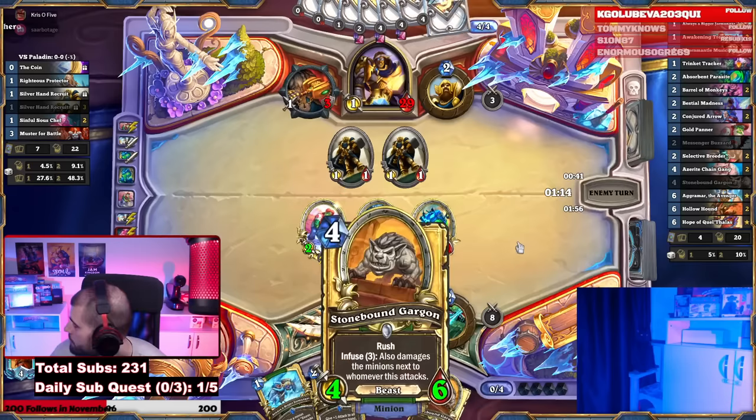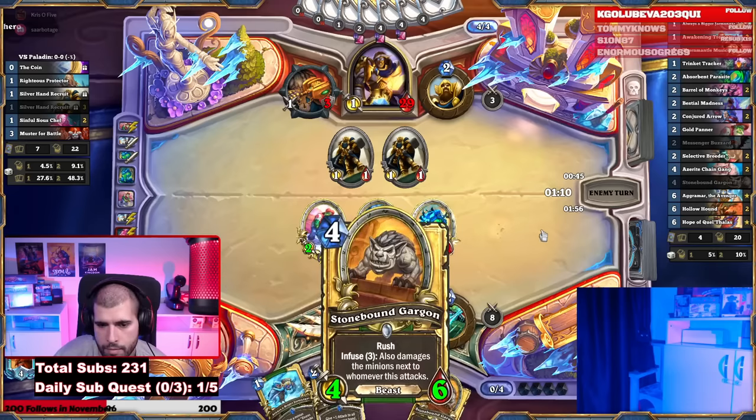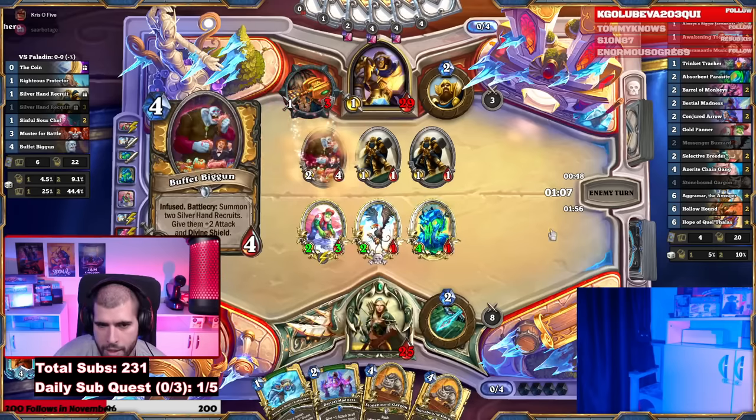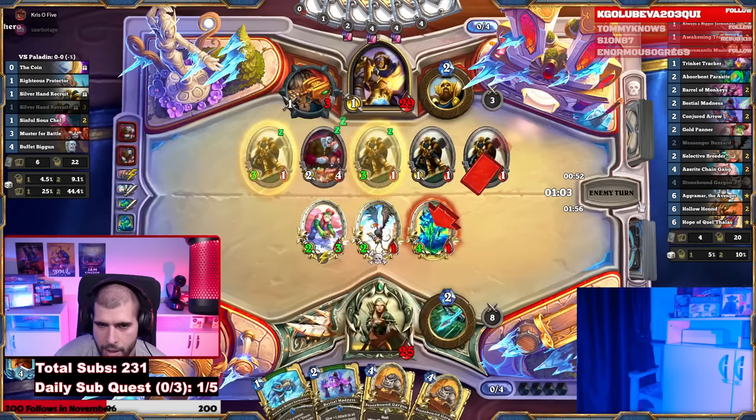Here it's all about surviving. I actually have the Jermonger nice and early, so that's going to be good. But next turn is probably going to be a Stonebound Gargan. We might actually even consider Jermonger here — they're going to be decently large with decently small targets.